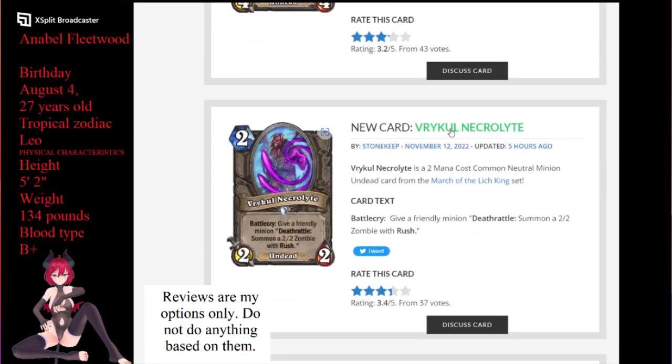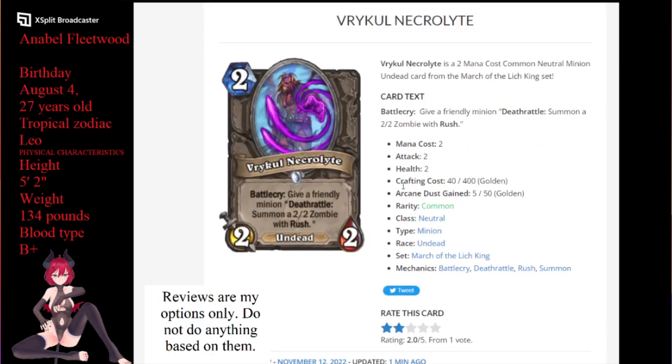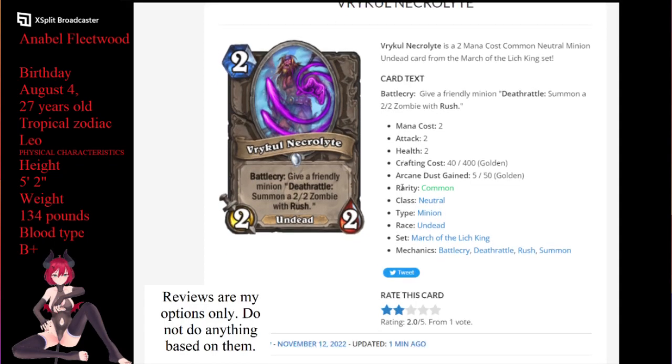Next up for us is going to be the Valkyra Nicolite. Give a friendly minion death rattle: summon a 2/2 zombie with rush. 2 mana, 2/2 undead by itself. The friendly minion doesn't have to be undead — you can basically throw this on anything. You got a minion out, you just want to use it to kill off something and get a 2/2 zombie with rush. I wish there was something else to do with the graveyard besides just death knights having that graveyard, but I can see why. So I will give this a — neat ability but kind of limited.